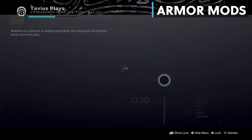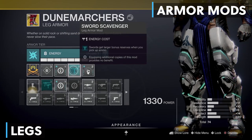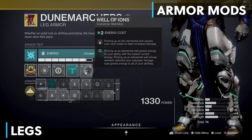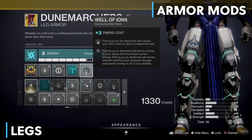On the Dune Marchers I have Invigoration, which reduces melee cooldown each time you pick up a normal power ammo — extremely useful. Then I have Sword Scavenger because I have a sword for my heavy weapon, but we have choices for this build. And the last mod on the Dune Marchers is Well of Ions: picking up an arc elemental well causes your next melee to deal increased damage. That Ballistic Slam was hitting everyone in Gambit during testing — so much fun.